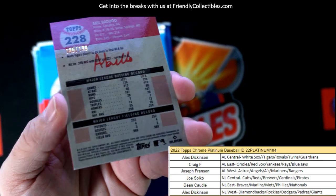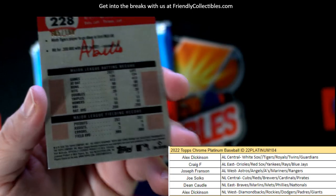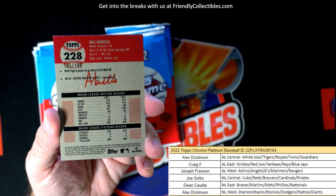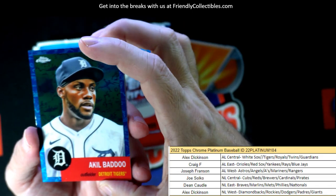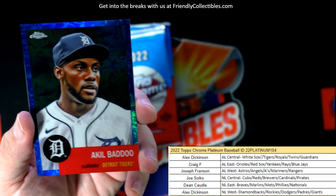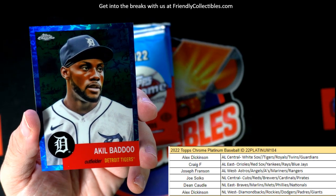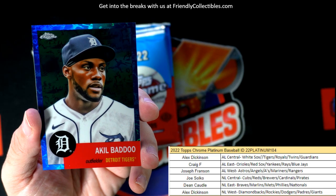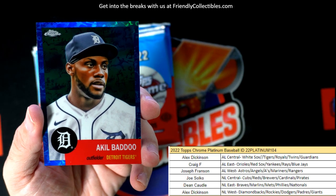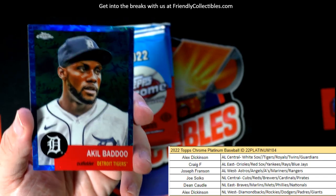So this one's going to be numbered — 185 of 199. This is the Platinum Toil White Blue Refractor, I guess what they call this one if you want to get fancy with the names. Pretty awesome.